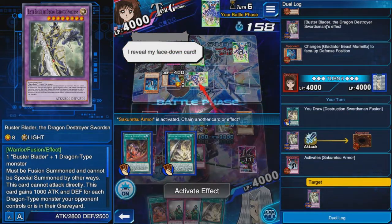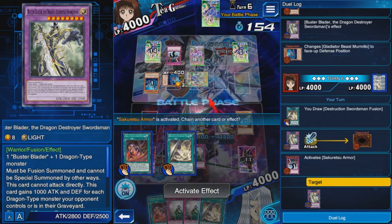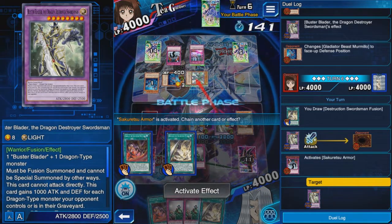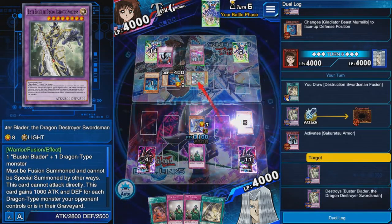This is the reason why you need two Dragon Destroyer Swordsmen — if one gets destroyed and you only play one, you're screwed. You can't do anything. Pretty much the deck is dead and you only rely on your Dark Paladins and Buster Bladers.